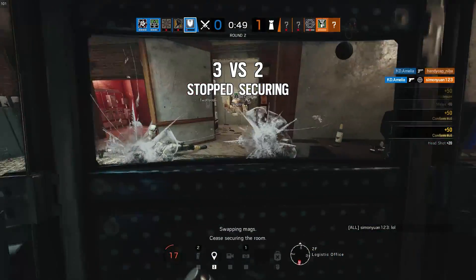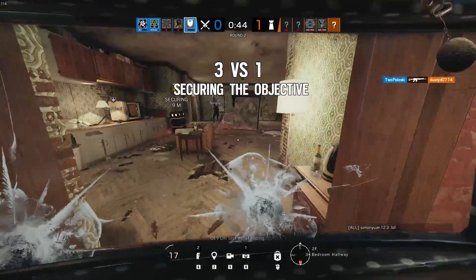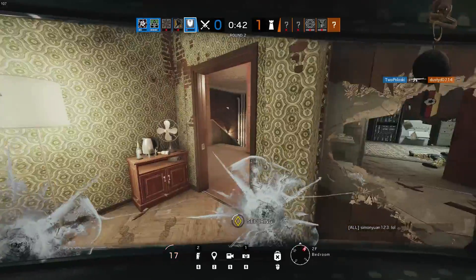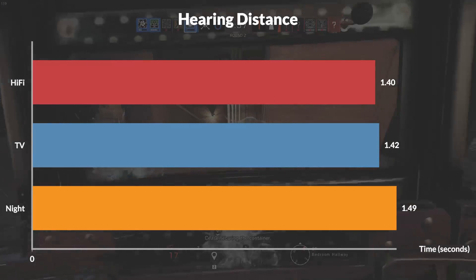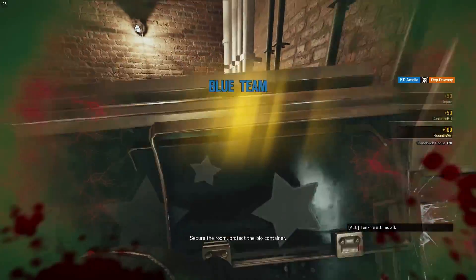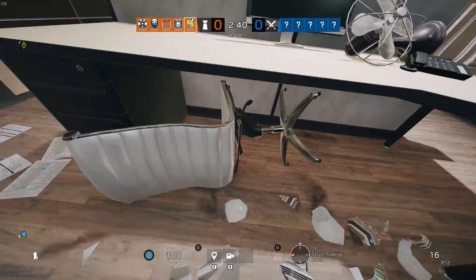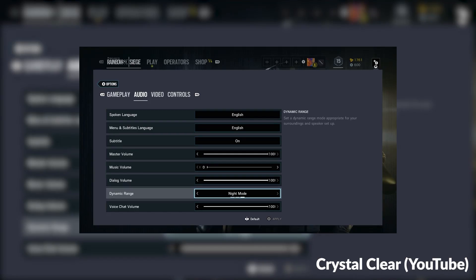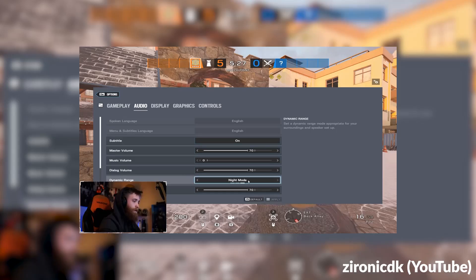The second test is of how far away you can hear the Air Jab while walking. I walked away from the Air Jab and measured how long it took before it faded into the other sound. This test is dramatically less interesting because we got basically the same results with all three dynamic range modes. That means sound propagation works the same with all three modes, so you won't be able to hear things from farther away by changing a setting. Hi-Fi allows you to hear footsteps closer to you, but footsteps farther away are suppressed — none of these have an impact on how far away you can hear things.